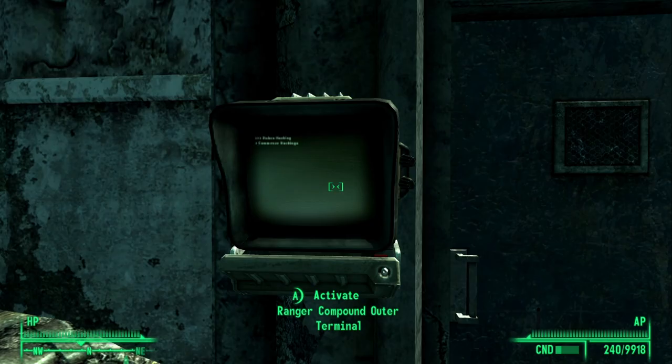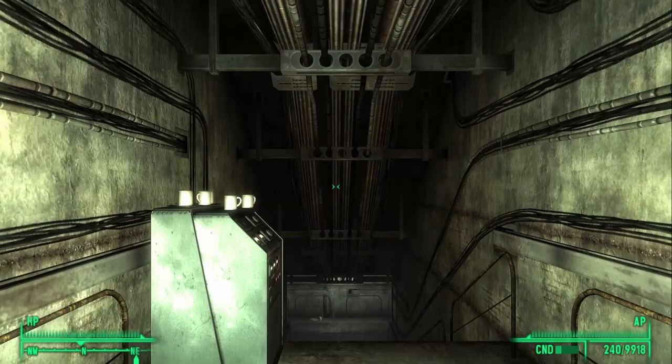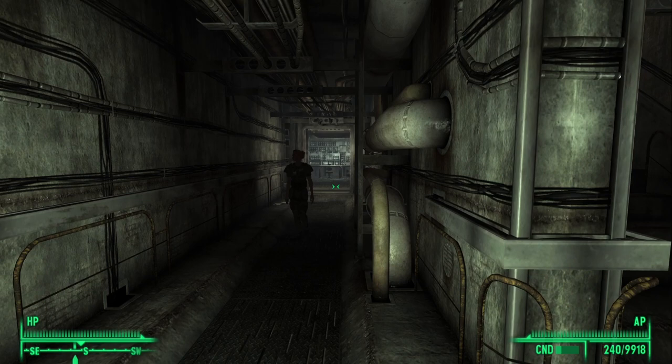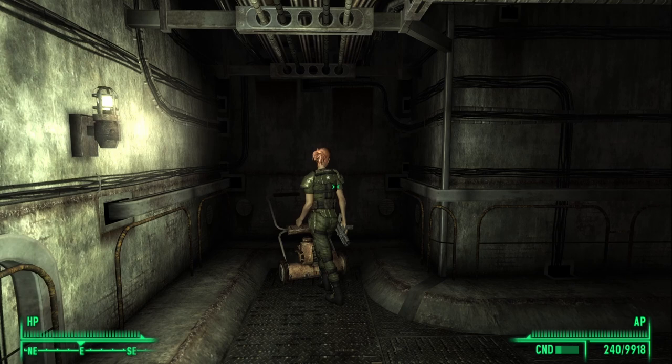With that, the door should now be unlocked. After all of that, we have finally made it to the Rangers compound. We need to go and speak to Riley. It is really important that you don't upset her — don't say anything to dishonor anyone who has fallen in battle. Be as polite as you can while still asking for your reward.